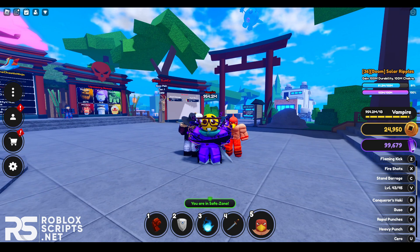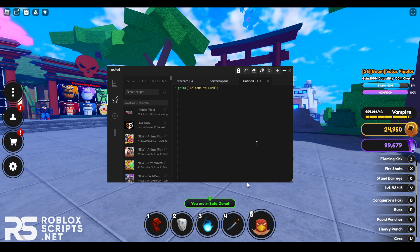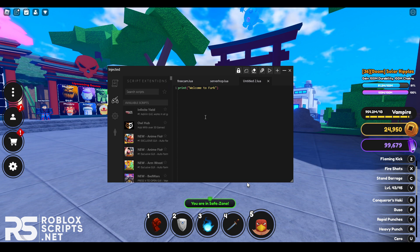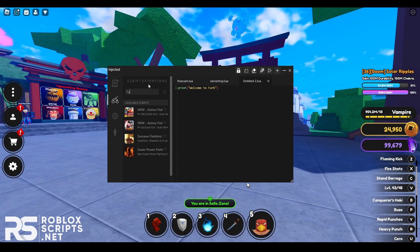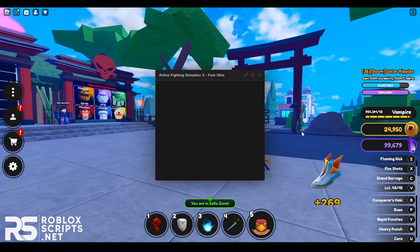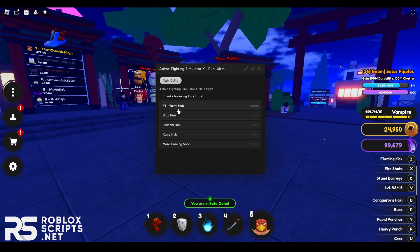Once you're in the game, you're going to want to open up your executor. I'll be using Furg Ultra, which is the best free exploit — it's keyless and has over 200 games in the script hub. You can find the script for this game in the hub or type out the game name. Click on it and you will see the GUI pop up, giving you a couple of options.